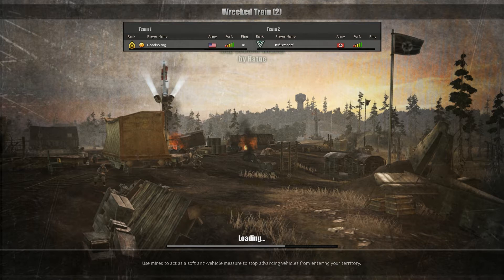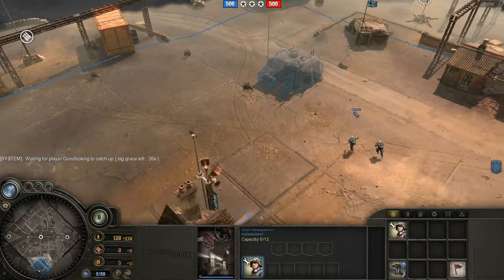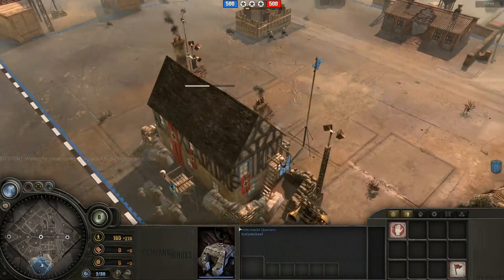Basically when you play as Wehrmacht, you're always going to do the same thing unless you're doing some sort of crazy town strat — you're going to take your first pioneers and build Wehrmacht quarters, and then build a second squad of pioneers so you can finish building the Wehrmacht quarters faster.